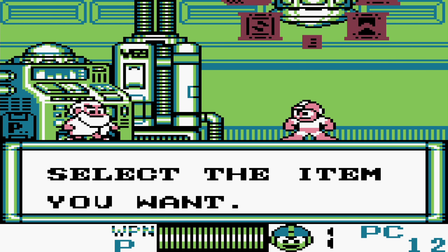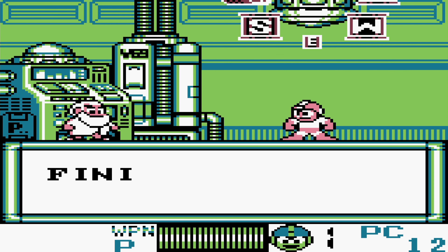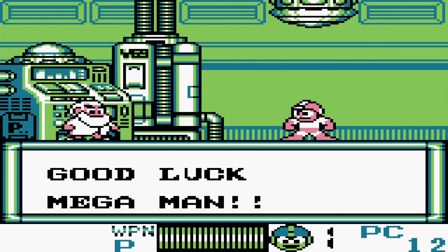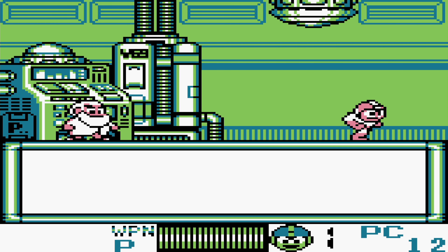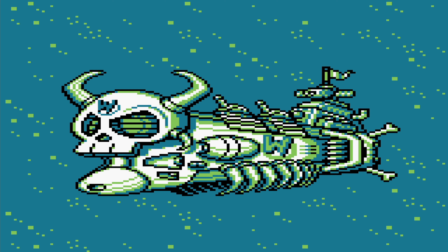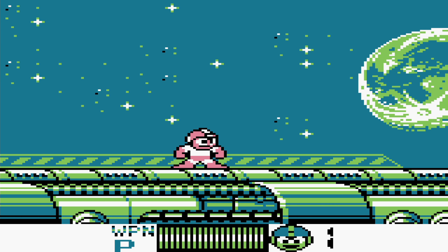This is going to be the last time we are actually going to be able to buy weapons, so I can imagine Dr. Light talking about buying weapons. However, I think we are going to be good. We've got plenty of energy tanks, even got an S tank and a W tank, a weapons tank. So I think we are good for immediate departure towards Wily's space station yet again, which is more like a ship this time around. But we've got a ship of our own! Rush is going to be able to actually take us there! And it's time to finish this! I would say finish this once and for all, but we all know better!